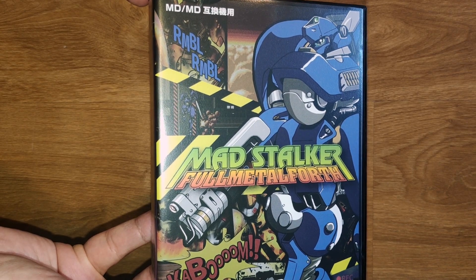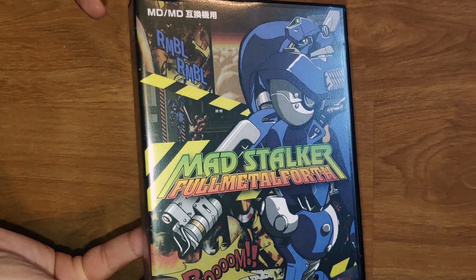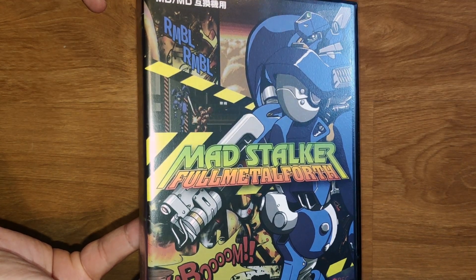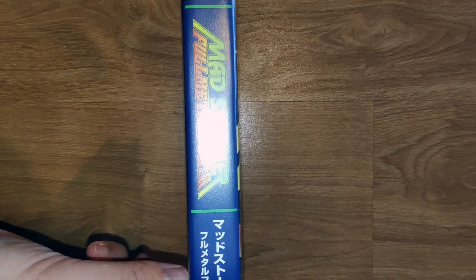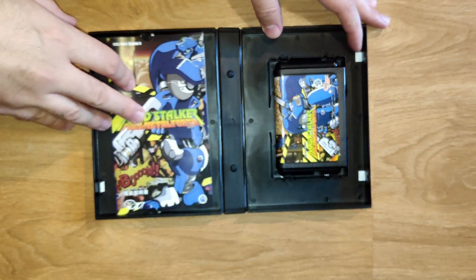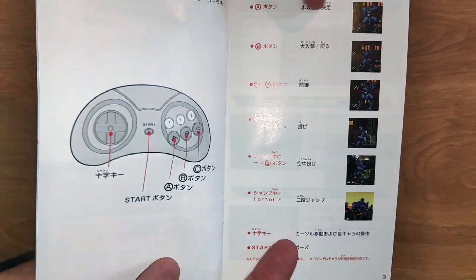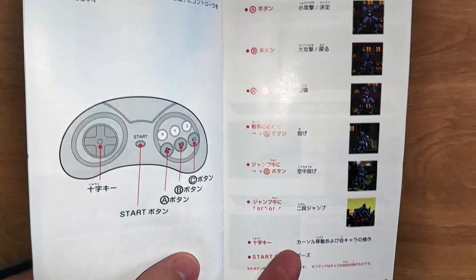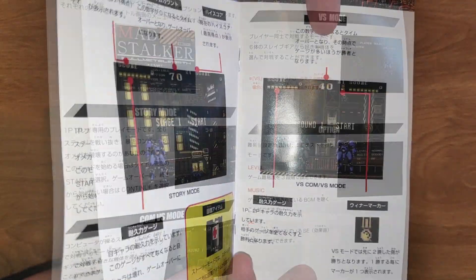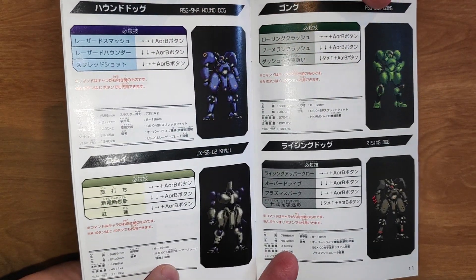Either way, it is good to see a reference to the actual console this game runs on. I feel the box art is where most modern Mega Drive releases tend to drop the ball, but this game is a clear exception. I just love this art style, making it seem like a cover to a comic book or manga. Inside, we find the full color manual and the cartridge. The manual has a lot of information which, sadly, I can't read. From what I can tell, it seems to include a plot synopsis, the control layout, some information on each stage and, more importantly, the special moves for each mech.